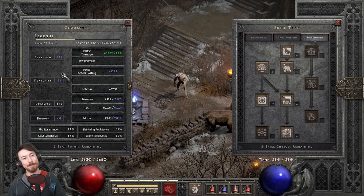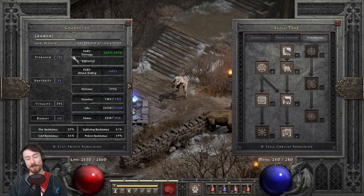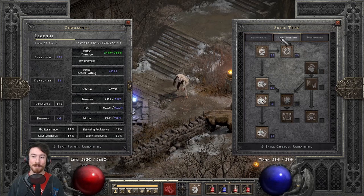Stat distribution is the same as 90% of other builds: enough Strength for gear, enough Dexterity for gear, put the rest into Vitality, and nothing into Energy. It's pretty much the same for nine out of ten characters. Simple as that — let's breeze through it and get to the real topic: gear.